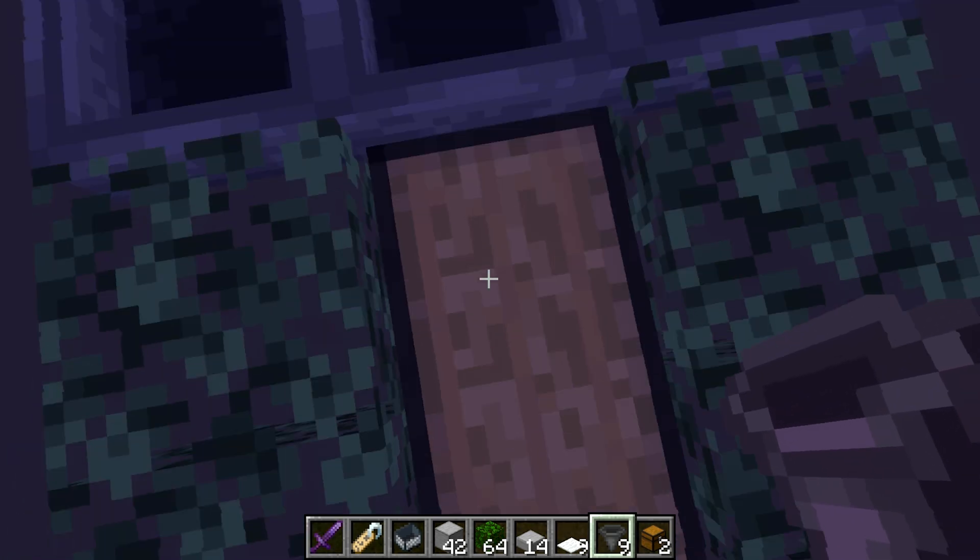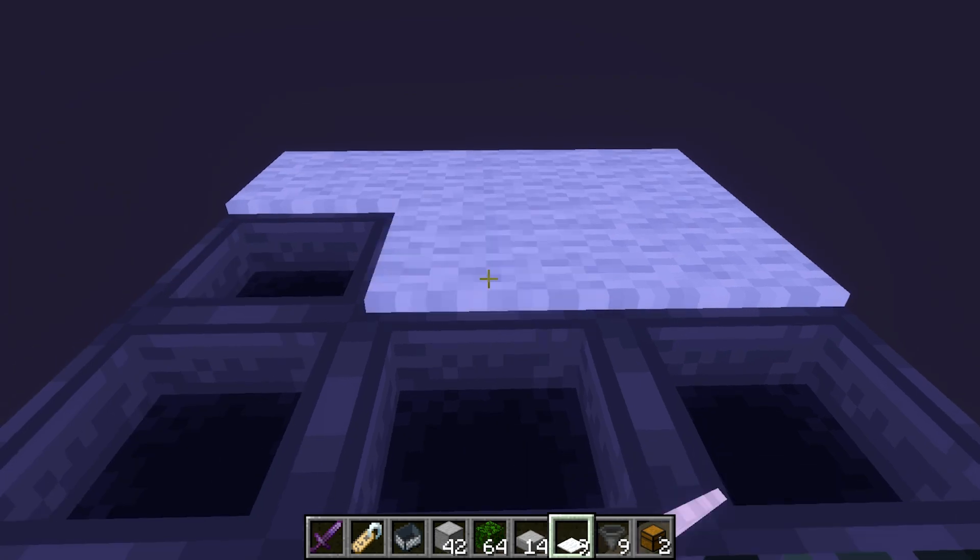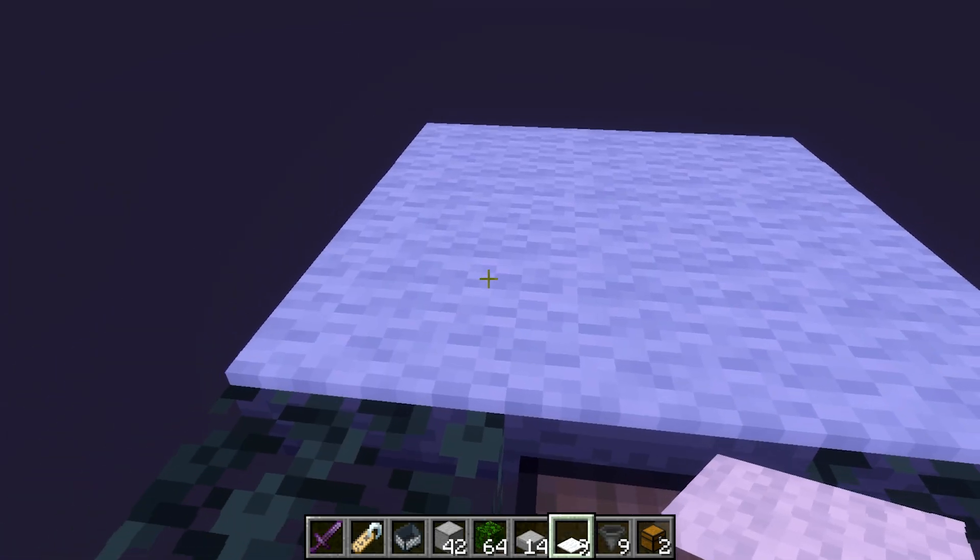All of the hoppers should lead into the chest. Then take your carpets and place one along each hopper like this — this should prevent the XP from getting stuck in the hoppers.